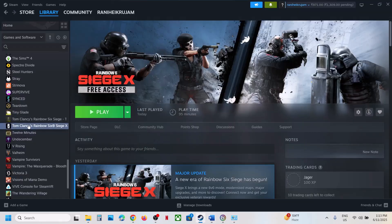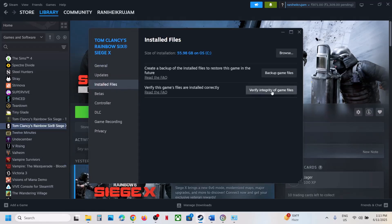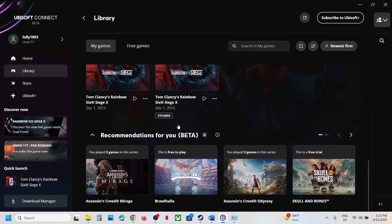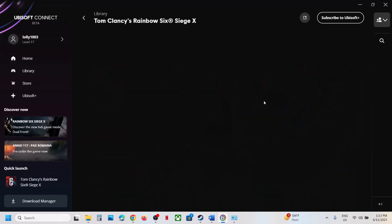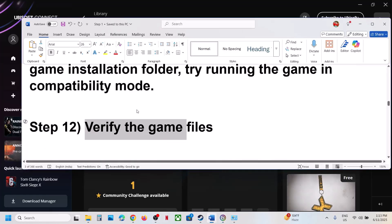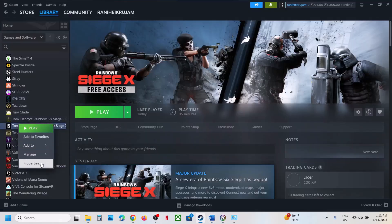The next step is to verify the game files — this is important. Right click on the game, select Properties, go to the Installed Files tab, and click Verify Integrity of Game Files. Once verification is 100% complete, launch the game and check. If you have the game on Ubisoft Connect, go to Library, click on the game, click Settings, then click Verify Files, and after verification launch the game.